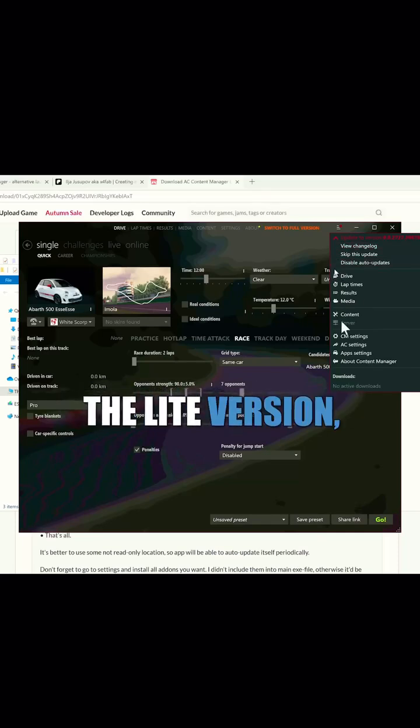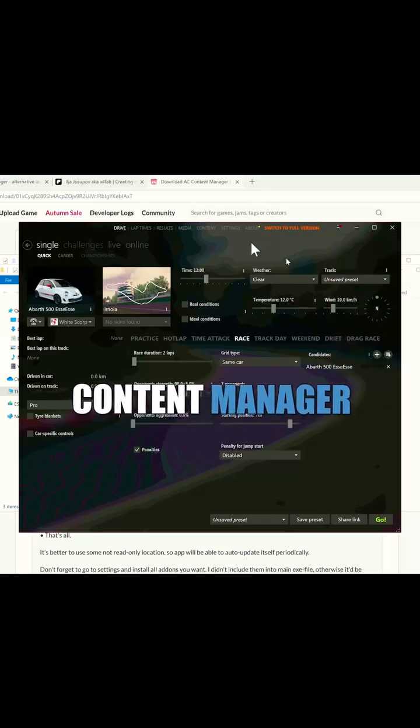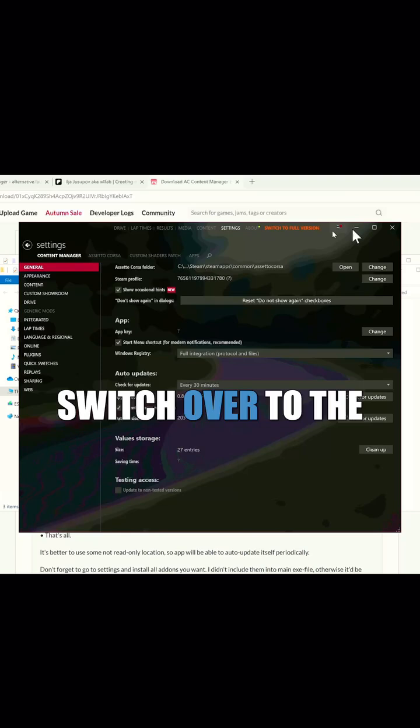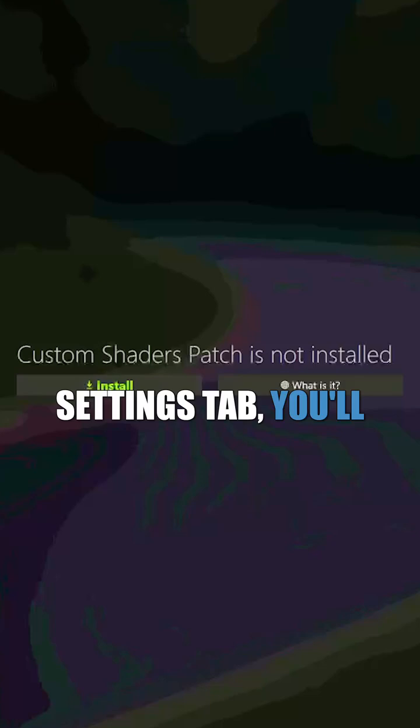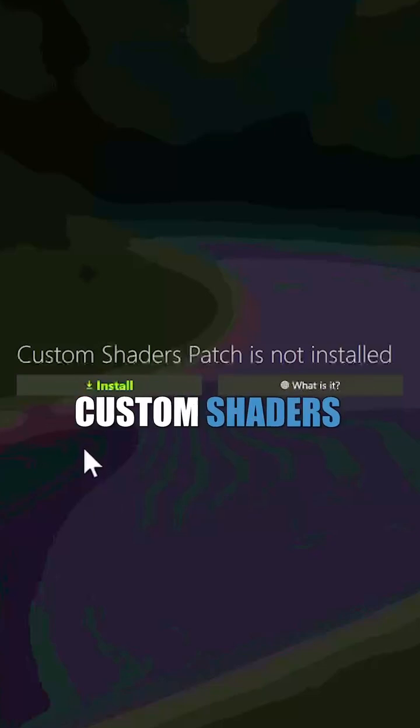If you downloaded the lite version, once you open up Content Manager for the first time and ever decide to switch over to the full version, you'll be able to do that at the top right of the screen. In the settings tab, you'll need to download the latest version of Custom Shaders Patch.